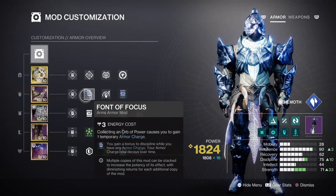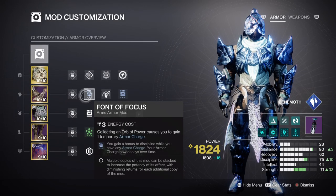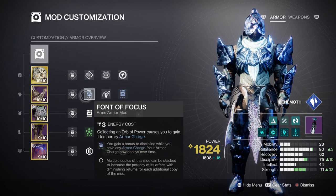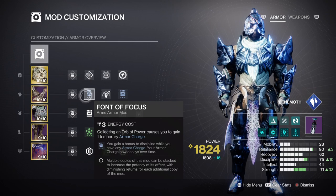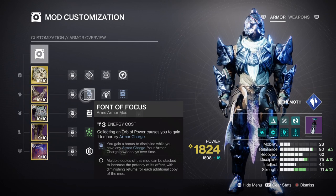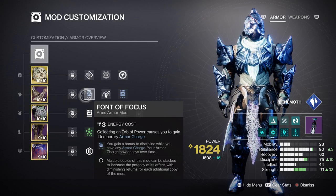For Discipline, having our tier 7 with Front of Focus is going to allow us to reach tier 10 very easily once we get our armor charges going. This is going to be very important so we can make use of the Glacier Grenades that have a high cooldown rate, but ultimately will be creating shards for us and our team. With Whispers of Shards on top of the cooldown rate, it will negate the high costs the grenades provide while also allowing us to make full use of them.